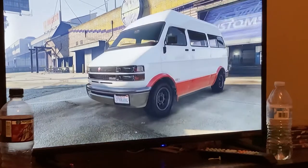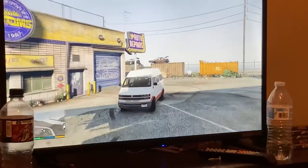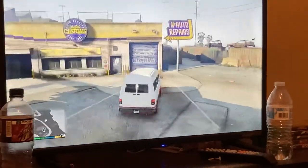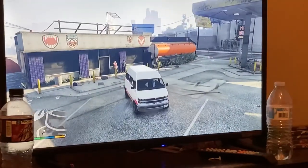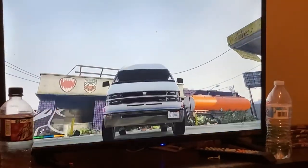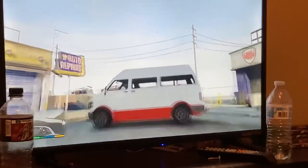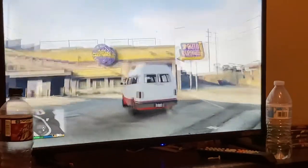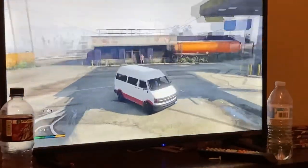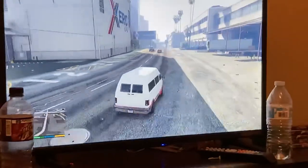I'm gonna make a van ambulance in GTA. I know it doesn't look exactly like an ambulance - it would be nice if there were lights and sirens on top, and it would say 'ambulance' on the sides and back, maybe even backwards on the front like a real one. With lights all around the top, Los Santos 911, and the star of life at the back - that would be really cool.